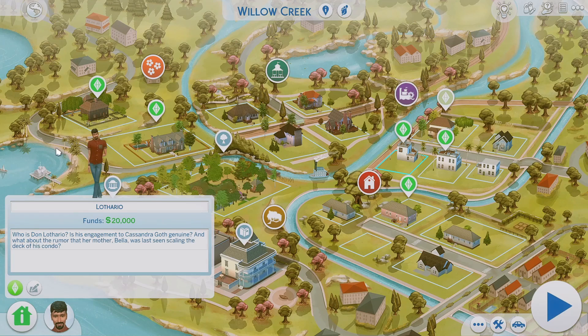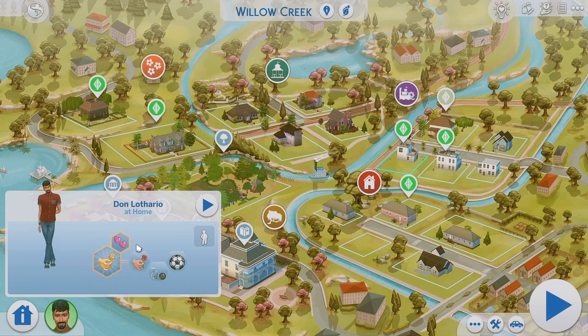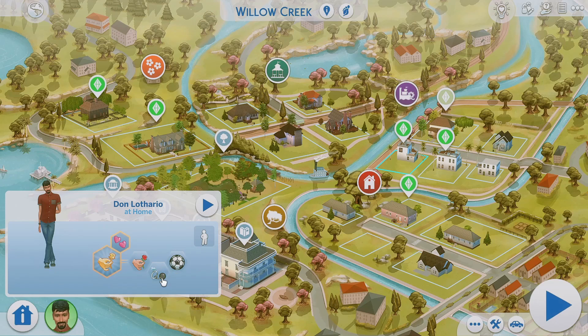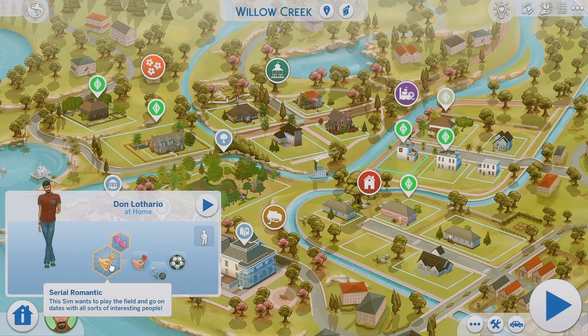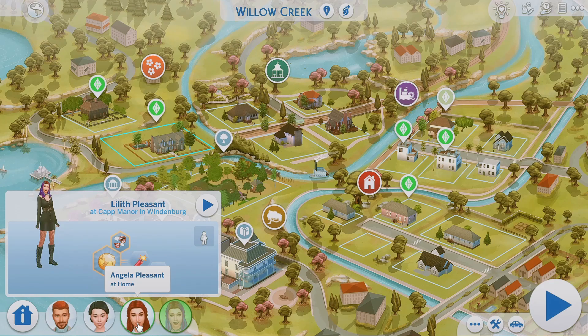Let's get into Don Lothario's bio. Is his engagement to Cassandra Goth genuine? And what about the rumor that her mother Bella was last seen scaling the decks of his condo? We'll never know. Their aspirations and traits are accurate as well — he is athletic, noncommittal, romantic, and has the serial romance aspiration in The Sims 4. His whole look is just completely accurate. And going back to the Pleasant family, their aspirations and traits also reflect their Sims 2 version. This save file is just so, so good with its little details.